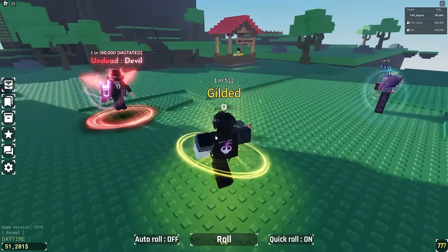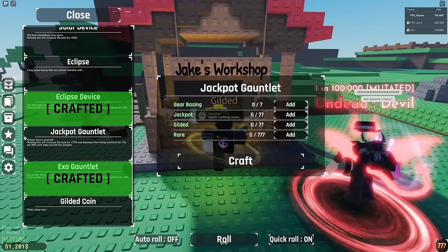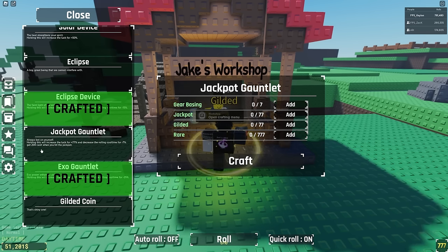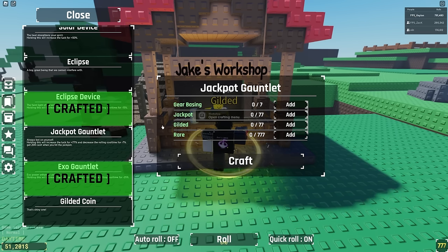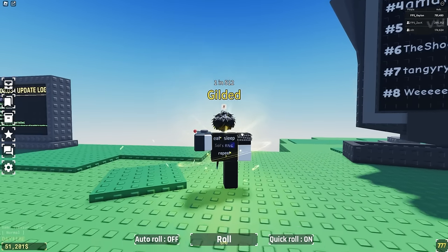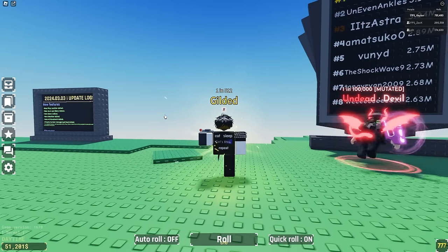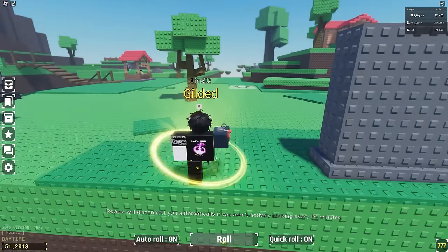As you guys can see, it does equip over the other gauntlet, so you can't dual wield this and the exo gauntlet. The jackpot gauntlet, when you're holding it, increases your luck by 77% and decreases the cooldown time for each roll by 7%. You get 200 cash when you hit a jackpot — probably when you get a jackpot aura — which is really cool. Now I'm probably going to AFK here until we get something good and see if this is worth it.